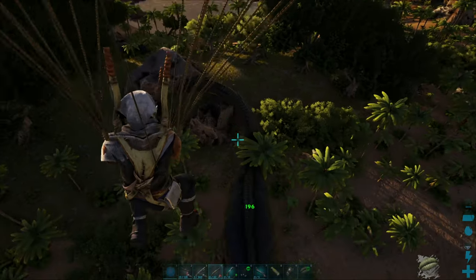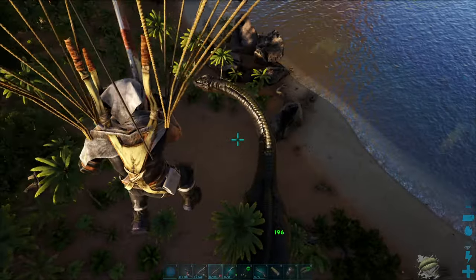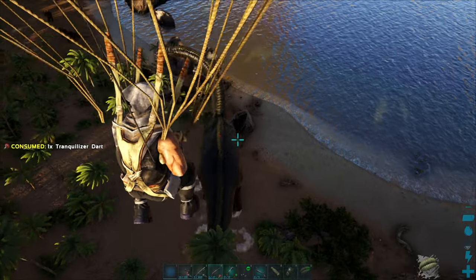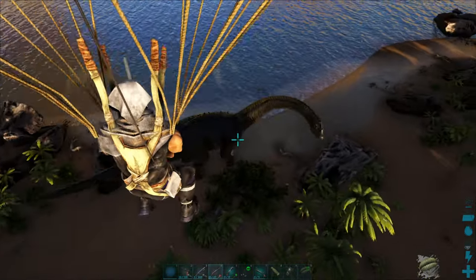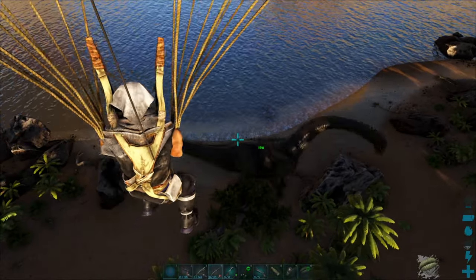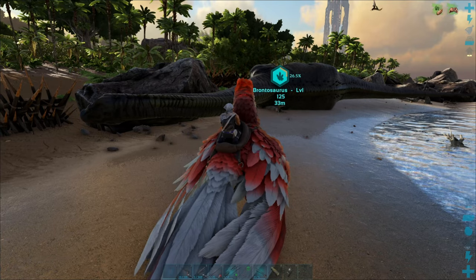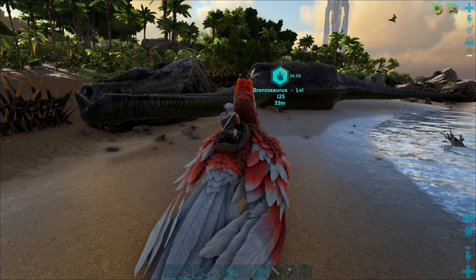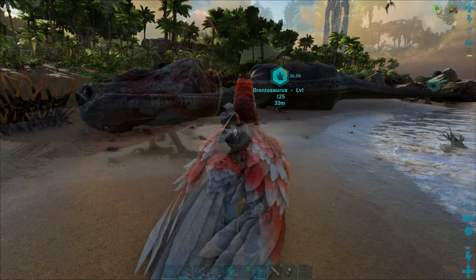Once it's out, just protect it and give it exceptional kibble. It may seem odd to have to protect such a behemoth, but small creatures such as Dilos or Compies will take advantage of a sleeping Bronto. Their bites, while unlikely to actually kill the Bronto, will reduce the taming effectiveness. Just put up some spiked walls and wait. This Bronto took 12 exceptional kibble and about 15 minutes total to tame up, on 4x taming.